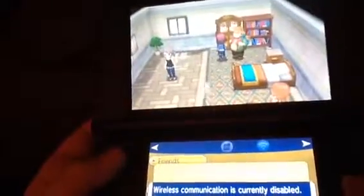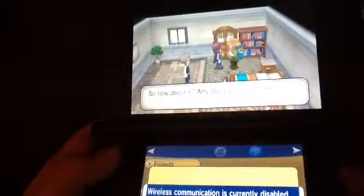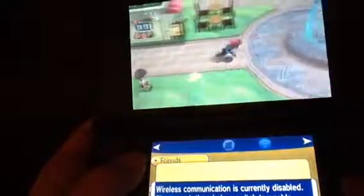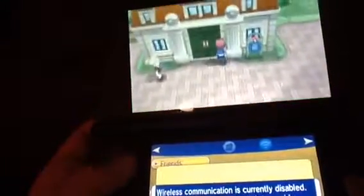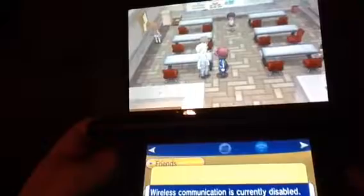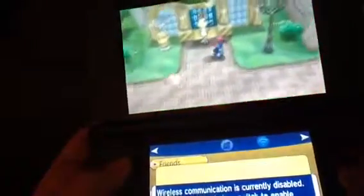Now this guy will trade you a Farfetch'd for a... Bunnelby. Okay. Now that Farfetch'd is level 10, named Quacklin. Up here is the Trainer School. This guy right here will give you 3 X Attacks and 3 X Defenses - but they just changed the name in 6th gen. And right here is the place of interest - the gym.